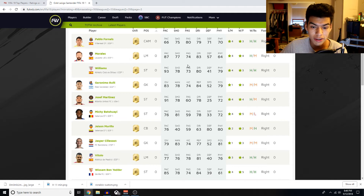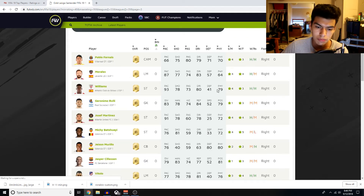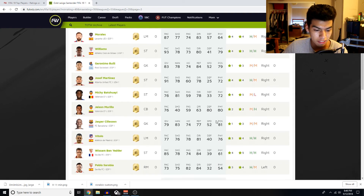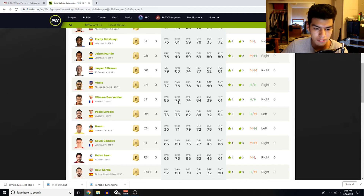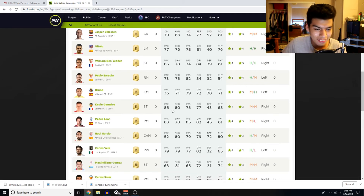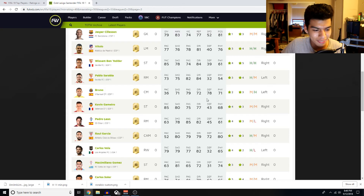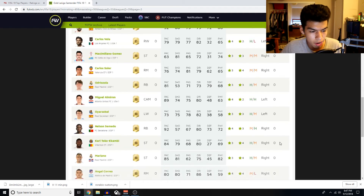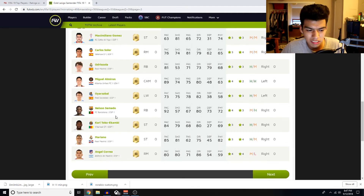Williams is a striker now with four-star skills and three-star weak foot — could be on the lower side, yes — but great physical, great dribbling, great shooting, and great pace. This guy's gonna be one of the most overpowered and overused in the first couple of weeks. Jason Murillo — another great card — 76 pace, 80 defending, 80 physical, great to start off. Ben Yedder — 85 pace, 78 shooting, 84 dribbling with five-star weak foot and four-star skills. This guy looks just incredible. Guedes — 85 pace, 80 shooting, four-star skills, three-star weak foot — I'm liking this league.